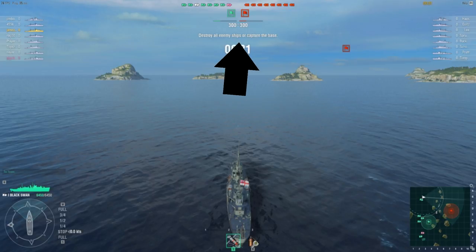At the top right, we have the current score. Sinking enemy ships increases your score while lowering theirs. Capturing objectives and holding points will also increase this score.